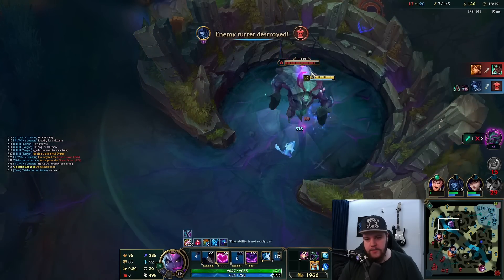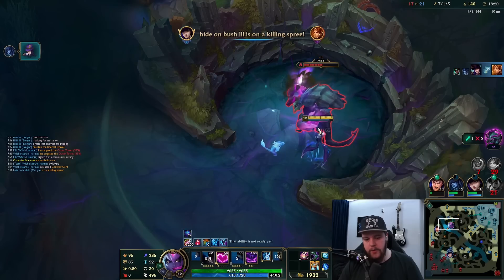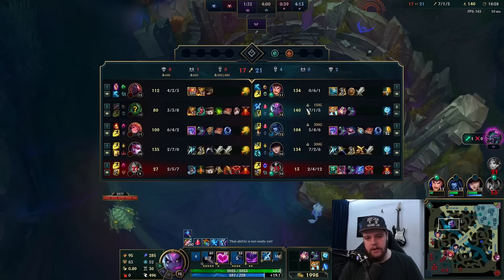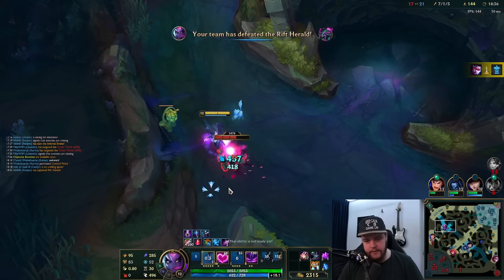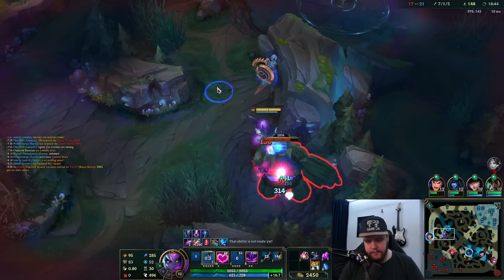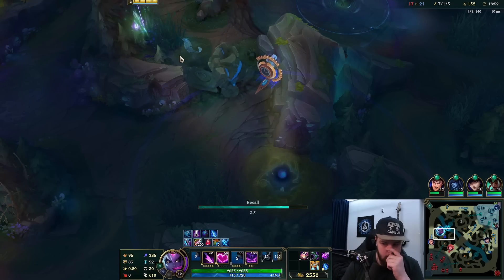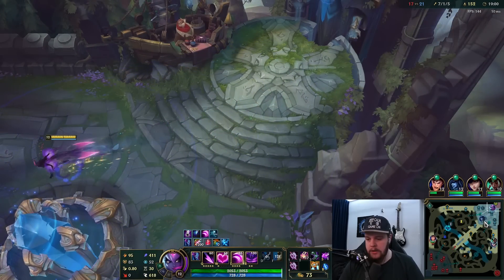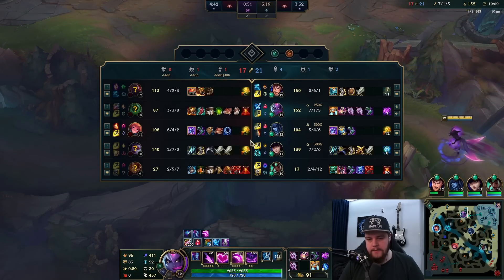I got the Herald before it despawned so I can use it to push later on. 12 out of 21 KP at this point — fine. My impact has already been really high because I fed my bot lane a lot and they're doing really well now. Lissandra got a lot of kills too which is good for her. Garen's still behind but not as relevant. Any enemy jungle camp you can take takes priority over doing your own camps — I'll do that here, then reset since I have no backup.